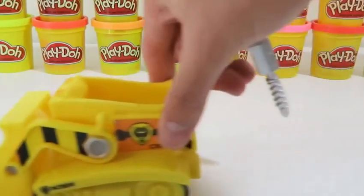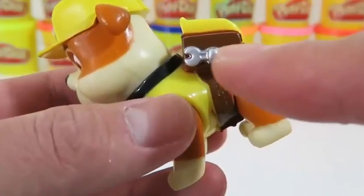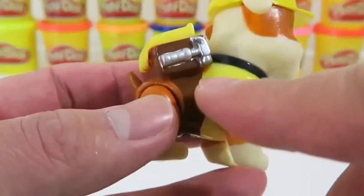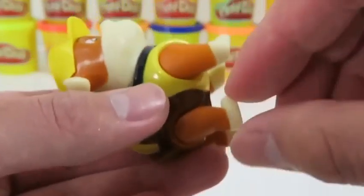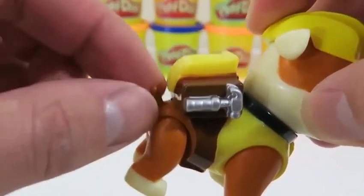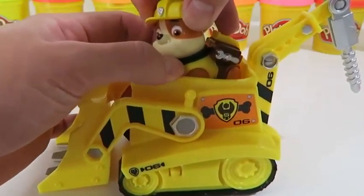Follow the maze — which new friends will Everest meet along the way? Let's start filling it up. Hey, what's up Marshall? We've got to keep going this way. And hey, what's up Skye? She wants us to keep going down. Zuma, what's up? Let's go right — we made it! Let me color this in some more so we can see it clearly. There's Ryder and a few other Paw Patrol members greeting us.